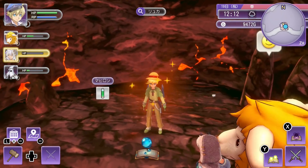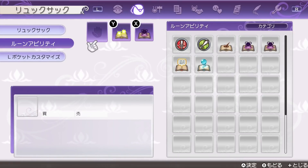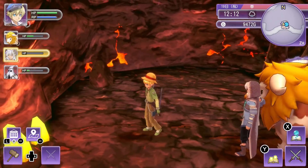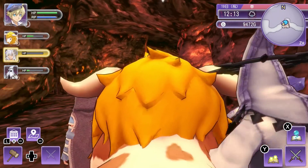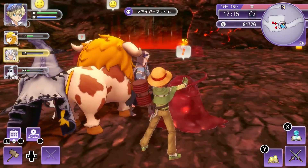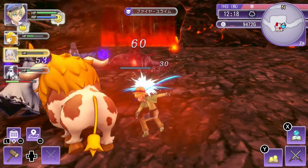We got a new spell - a water spell. I don't use spells a lot, but I'm pretty sure that's gonna be useful here. Let's see how it looks. Oh yeah, there was the same water laser in Rune Factory 4 as well - I remember it was pretty strong, so it's pretty good against these fire slimes.